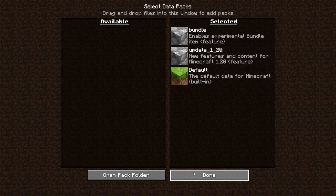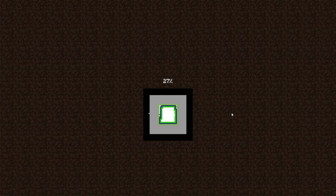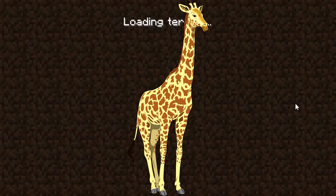First thing I have to do is create a world. I'm gonna make a desert snapshot world so it's easier to find the camels. I know I said giraffes in the last video — they're actually camels, not giraffes.